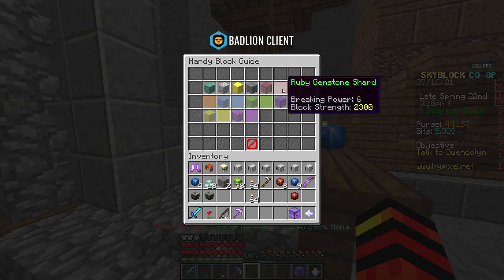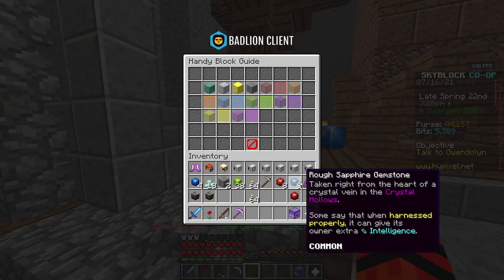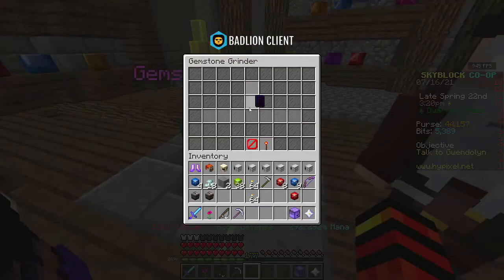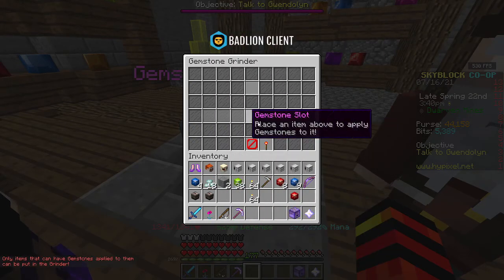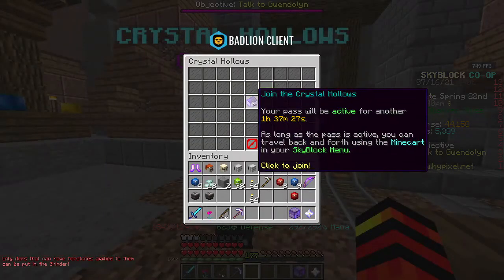They are literally glass items that you'll mine. From Amber upwards, you have to have a much stronger pickaxe to get all this stuff. But luckily when you kill mobs they also drop a load of things. This is where you come in and basically put your gemstones. Only items that can have gemstones applied to them can be put in the grinder. So obviously you put gear in here — I'm still figuring out what gear you can put in there.